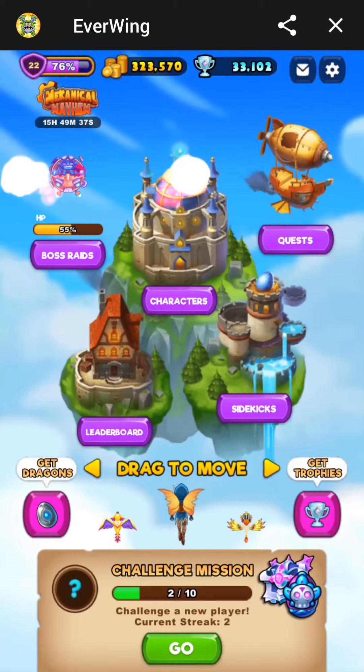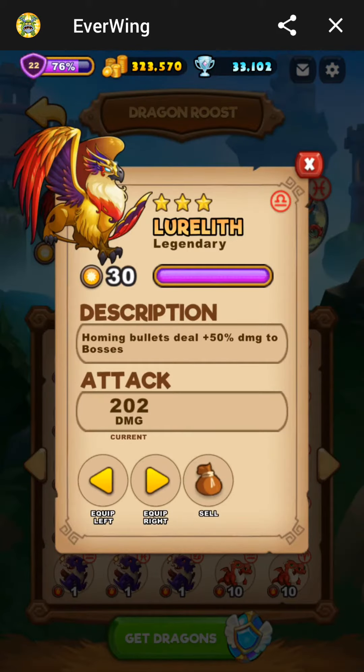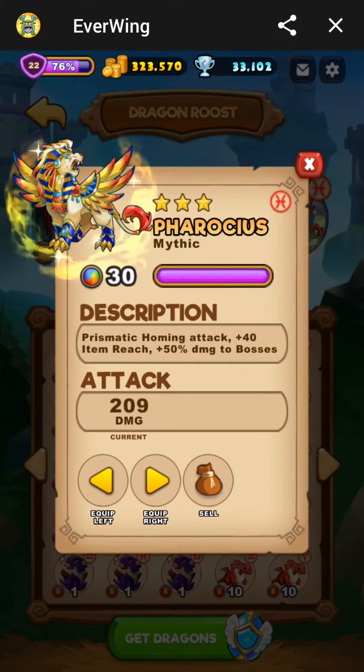For sidekicks, it's really useful to use ones with homing attacks on Mekaniac, otherwise you're going to be missing him because he's so small. This guy is great because he's got additional damage for the boss and he matches the color that he's weak to. And if you've got any prismatic guys, you can use them too.